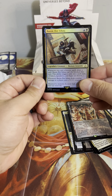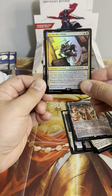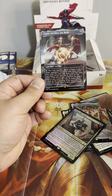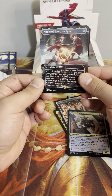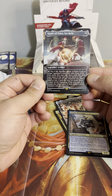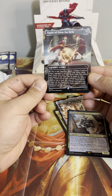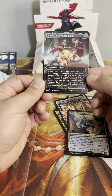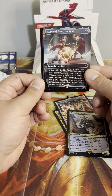We got a foil Bayek of Siwa — whenever you cast a historic spell, draw a card, it can't be blocked this turn, and put a +1/+1 counter on it. And an Apple of Eden, Isu Relic — our first mythic full art. Pay four life, sacrifice it: look at target opponent's hand, those cards face down, you can play those cards this turn, and mana can be spent to cast them until end of turn. When you play a land or cast a spell this way, its owner draws a card at the beginning of the next end step and the cards return to their hand. Activate only as a sorcery. That's really dumb — that was a good card.